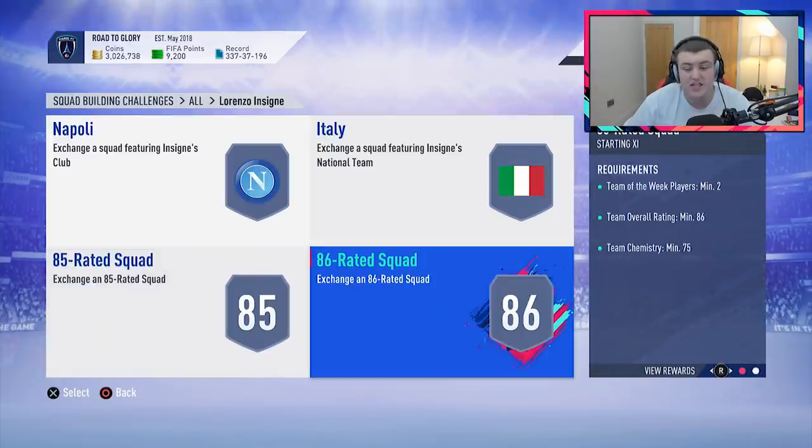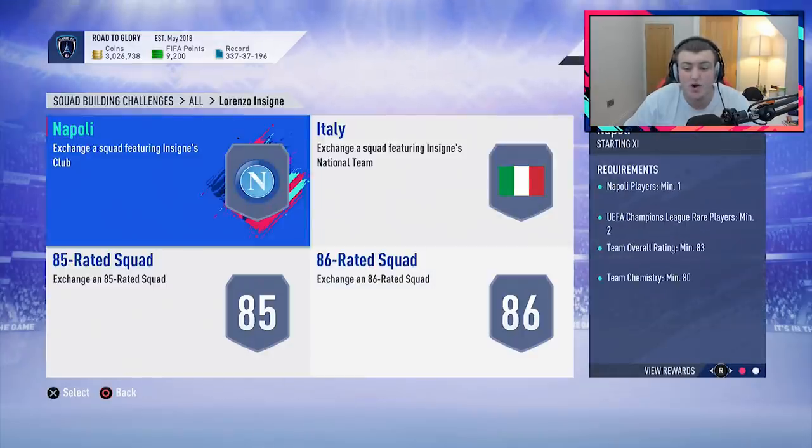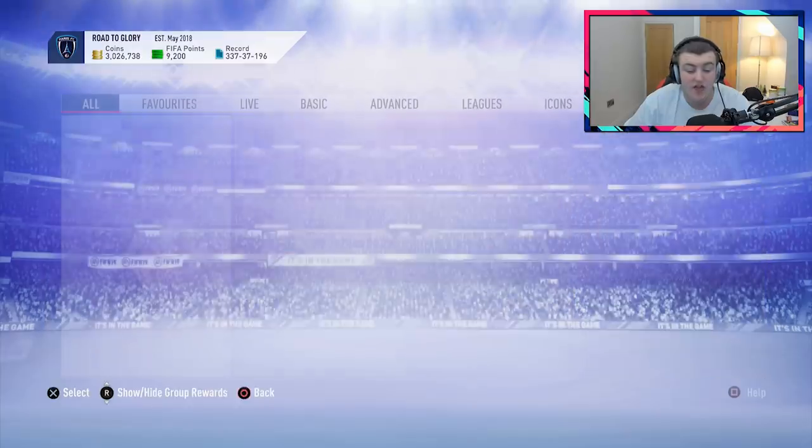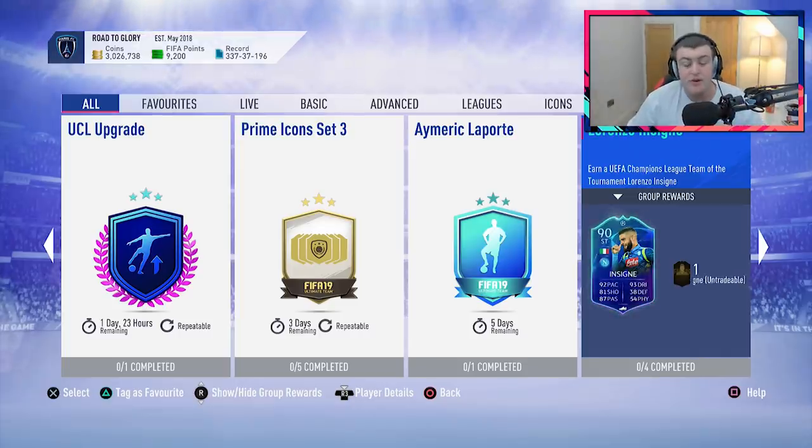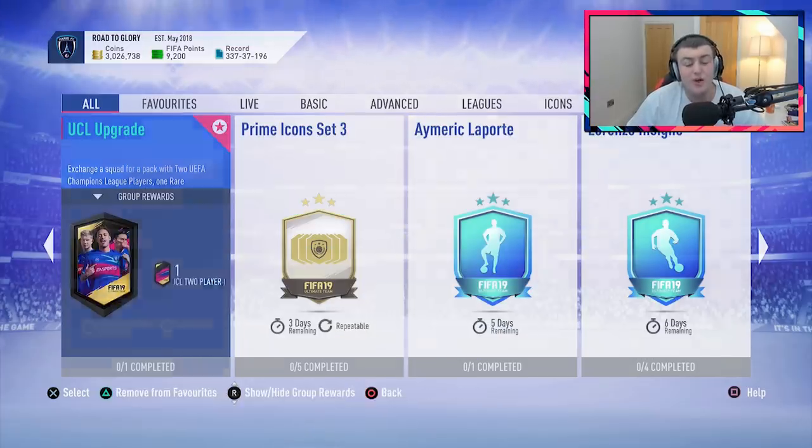Now, I believe this is actually very expensive. It's got an 86 and 85 squad, Italian squad, and a Napoli squad. But for that card, it's actually a very decent card. It's got some decent upgrades, apparently a plus five stamina increase as well, which makes him very usable. Would I do him? Probably not. However, it still looks like a pretty decent card.